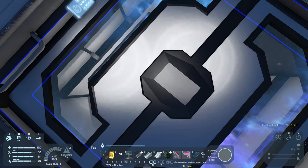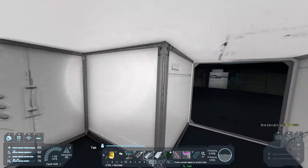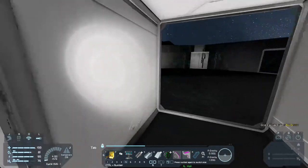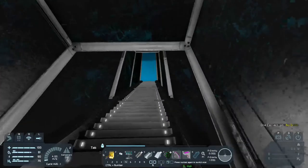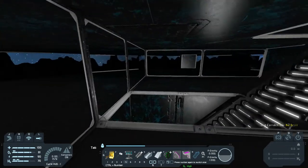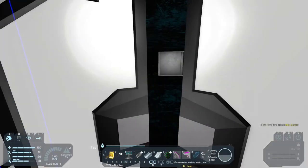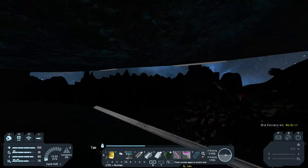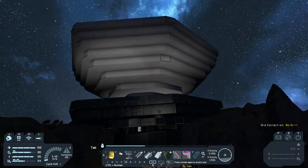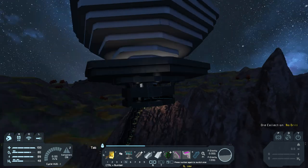Coming down into this area, I've got O2 here so the helmet can come off, which is nice. You can go outside and then there's this little space inside. Let me put my helmet back on and go outside quickly to show you — the whole thing is kind of sitting on top of that little space.